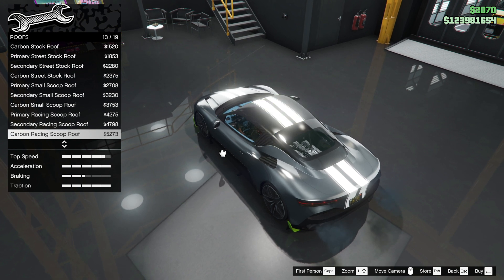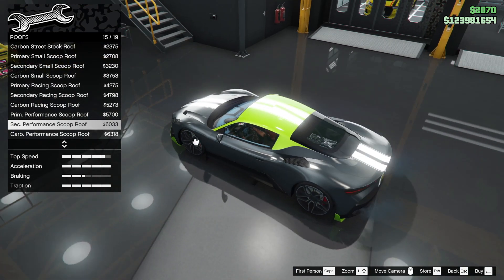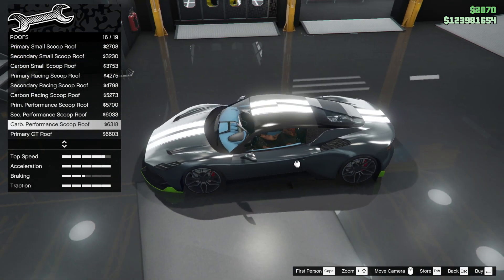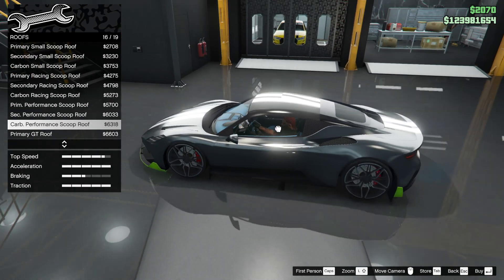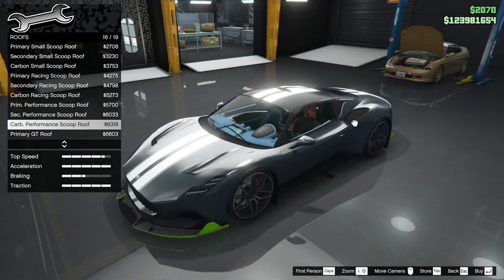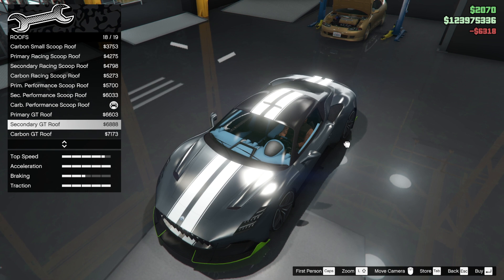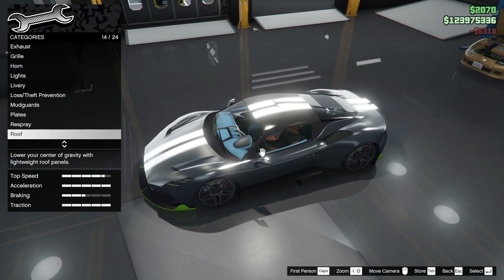I like that vent on the roof - the engine's in the back so it would be useful to have a vent. And there's the carbon - what do we do now? The carbon looks so good. I'm going to do it. I'm assuming there are no others. There are others but they all look the same to me.